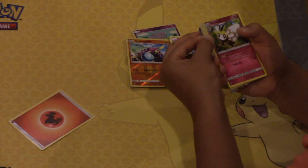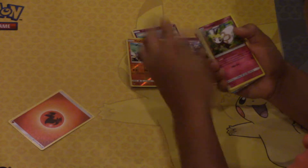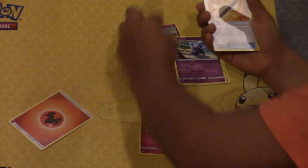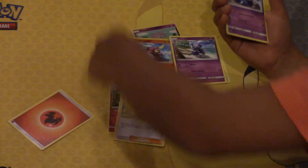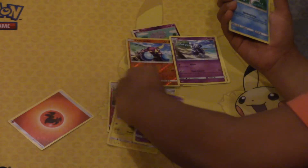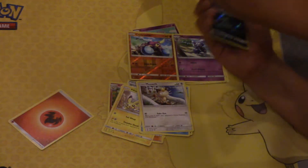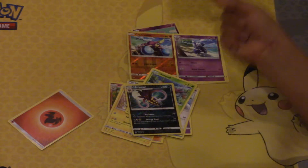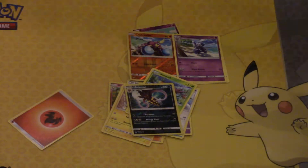Oh, I got a Full Art! What is it? It's a basic — what might it be? We have a Ribombee, a Mismagius, a Weavile, a Pikachu, a Croagunk, a Magikarp, a Meowth, a Wimpod, a Malamar, and — Ho-Oh GX Full Art! Let me grab a sleeve for this baby!